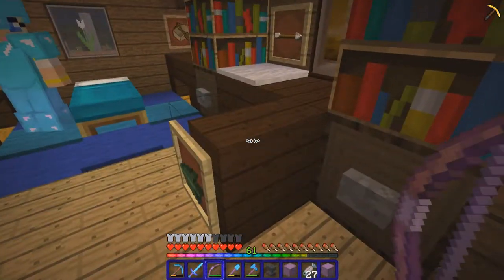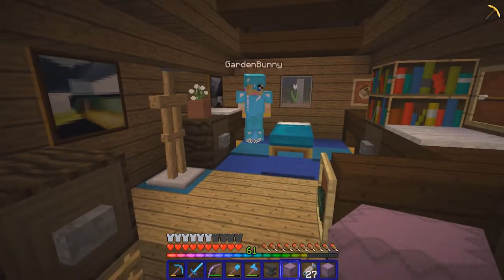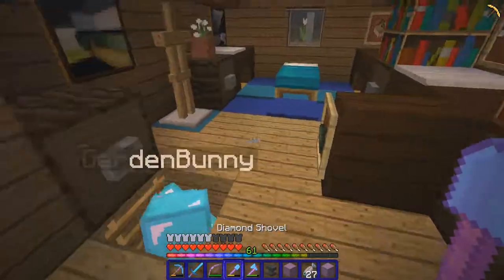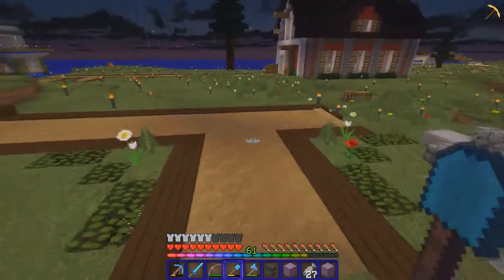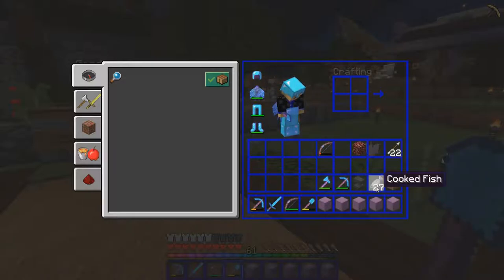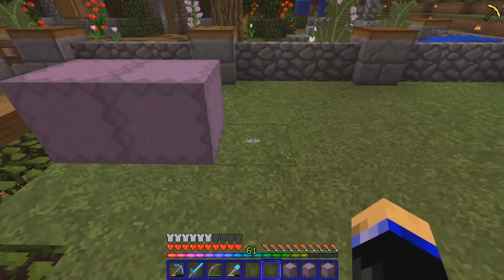You know how you kind of get into ruts and use the same materials over and over again? I really appreciate you doing this for me. Oh yeah, you're welcome. So I'm going to give you some stuff I hope you like. You said you wanted a shulker box? A shulker box. Sure. And there's a shulker box, here's another, here's another, here's another, and here's another. And there's something in each one. Holy crap — I have plenty of shulker boxes.